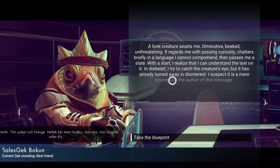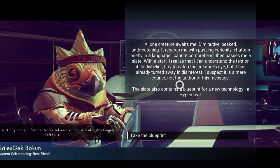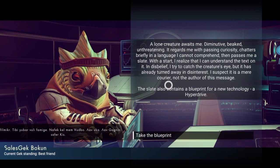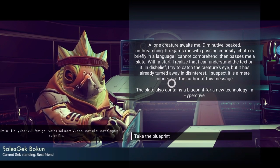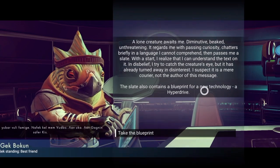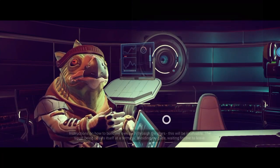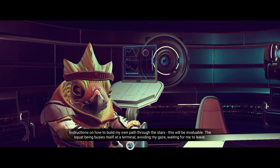A lone creature awaits me, grabs me with press and curiosity, chatters briefly in a language I cannot comprehend, and passes me a slate. With a start, I realize that I can understand the text on it. In disbelief, I try to catch the creature's eyes, but it has already turned away in disinterest. I suspect it is a mere courier, not the author of this message. The slit also contains a blueprint for new technology. A hyperdrive. Instructions on how to build my own path through the stars. This will be invaluable.